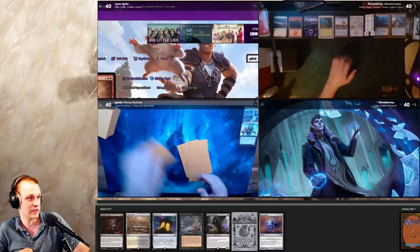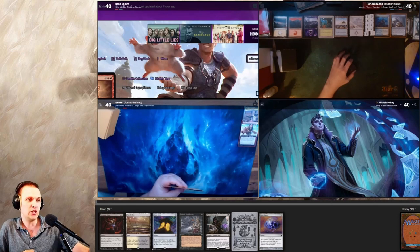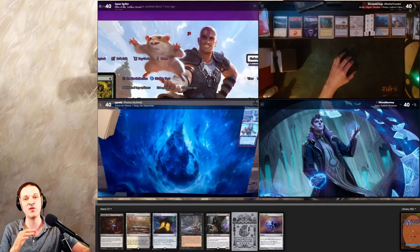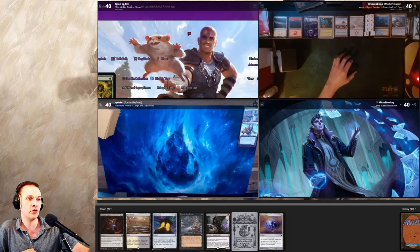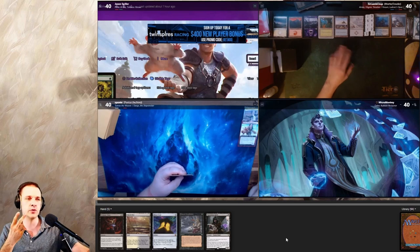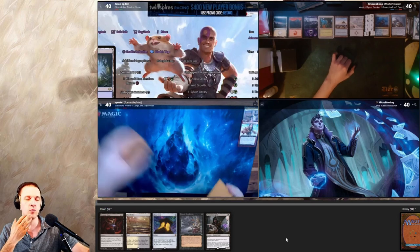We have a Mana Crypt, a Demonic Tutor, a Demonic Consultation, and Opposition Agent. Dream hand — it's golden! But we have to throw away three cards. Grim Tutor is one we remove; the Dimir Signet as well. We have two tutors and we have Consult in hand but no follow-up or mana for it.